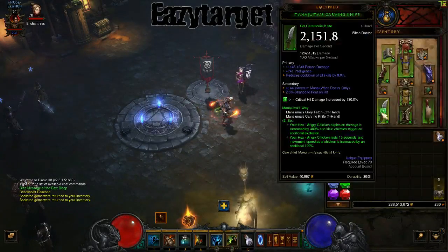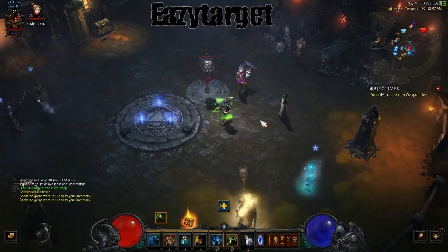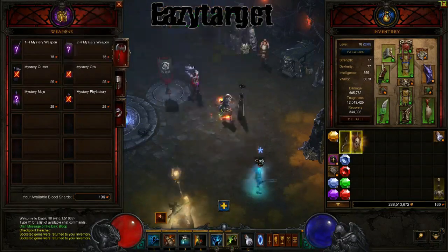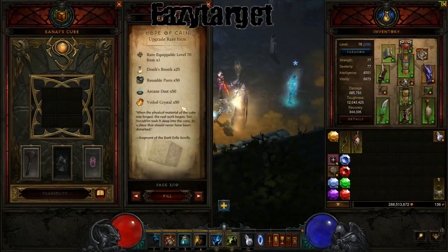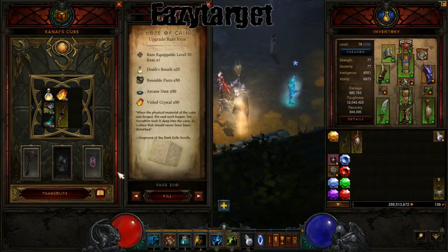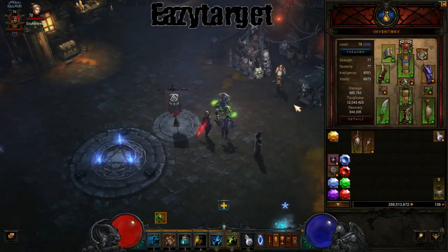To get the Manajuma's knife and offhand pieces, the best way is to push through rifts and spend your Blood Shards at Kadala — roll on Weapon and Mojo. If Kadala doesn't give it to you, come over to Kanai's Cube and use the upgrade recipe to convert a rare weapon to a legendary. Put the gear in, fill in the required crafting materials, put in the weapon you want to upgrade, and hit Transmute. That's going to pop that weapon over to a legendary. It didn't give me the right one this time, but that is the best method to target those pieces.